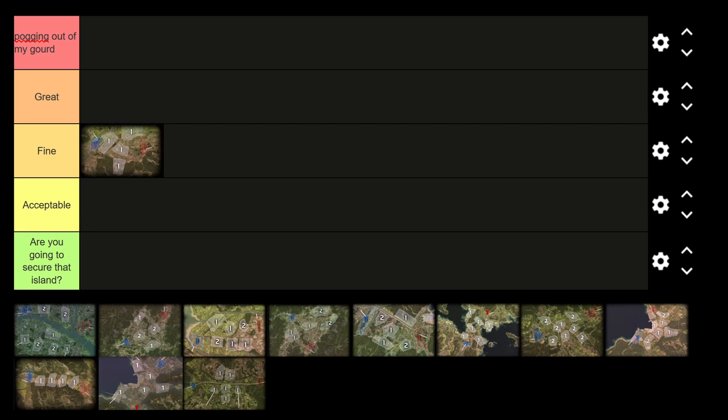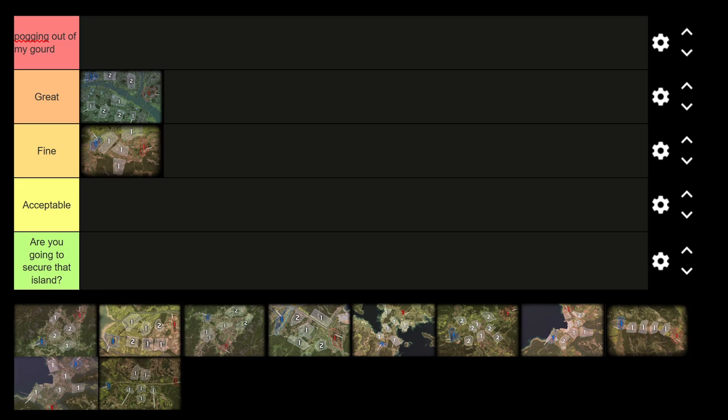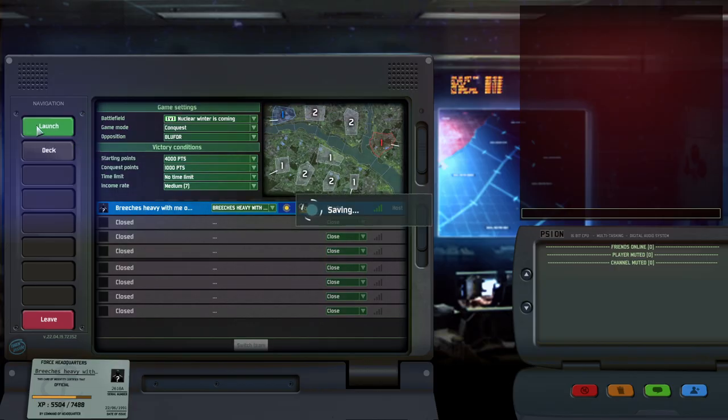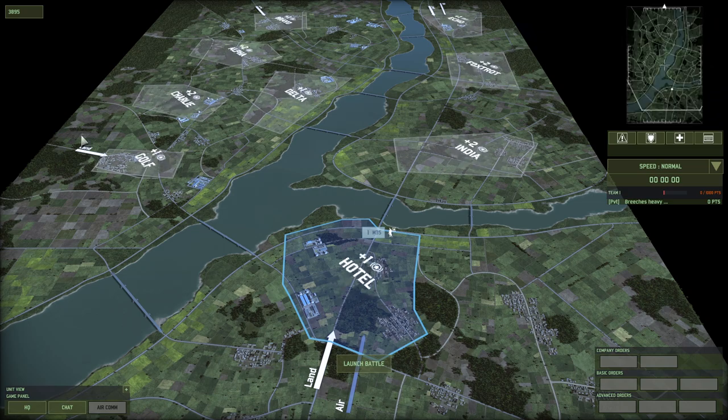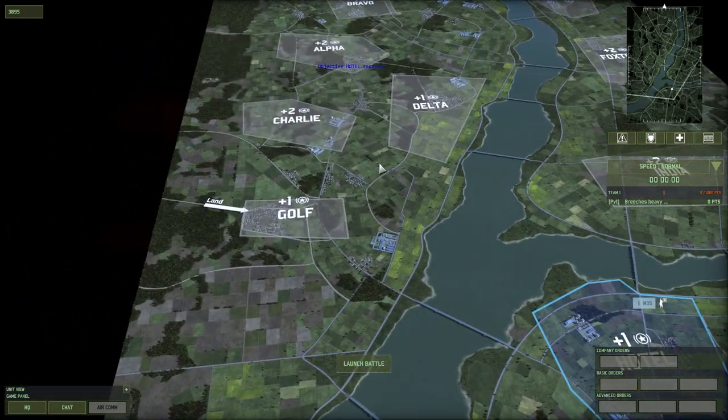Next up — real voice reveal — we have Nuclear Winter is Coming, which I'm going to put in 'great.' It is actually a good map. I'm bad at it, but it offers a lot of stuff: you can push on the left, go for a one-pointer push here and try to get full control, or push the two-pointer on the other side of the river.